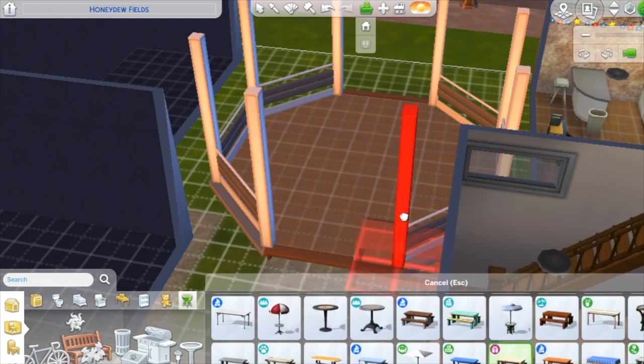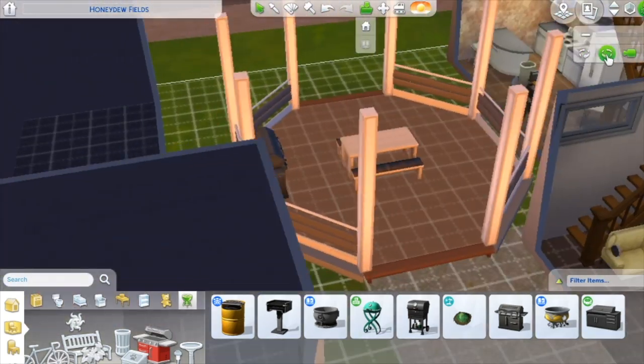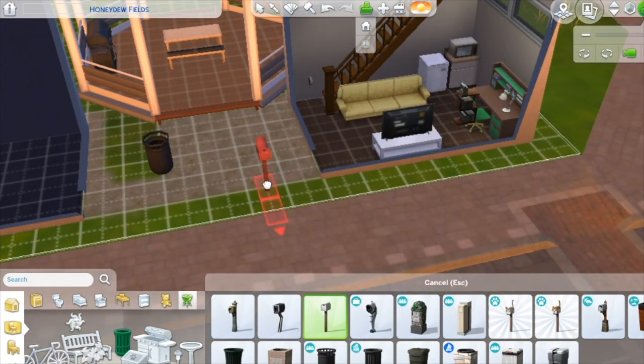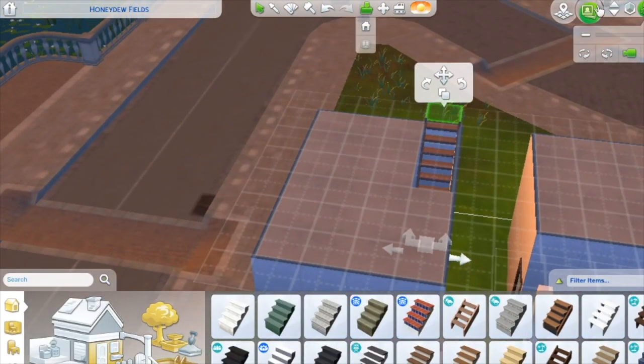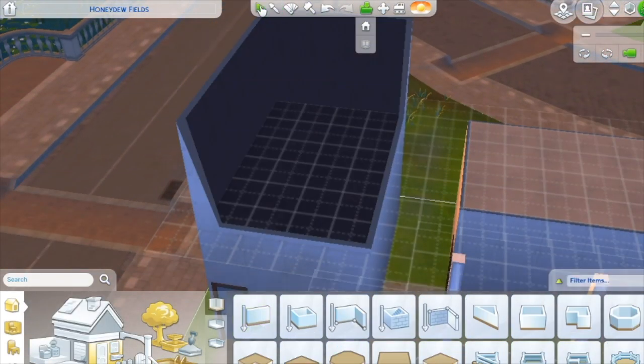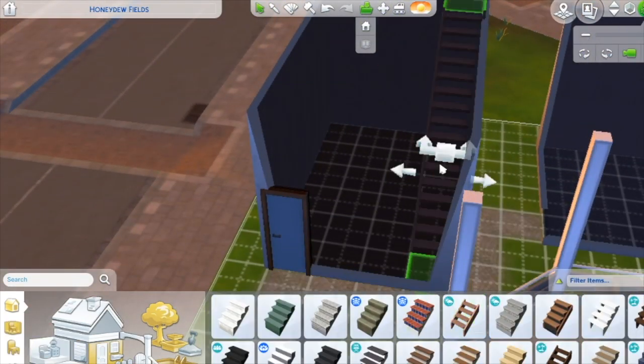Now we're going to the gazebo. I added a picnic table thinking I was going to add a roof, but towards the end we didn't add a roof, so I switched it for one with an umbrella — so there'd be shading in case you wanted to sit outside and not get sunburned. Because getting sunburned is a thing in The Sims, you know.